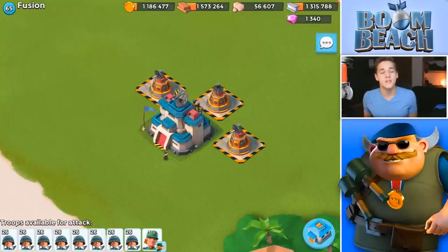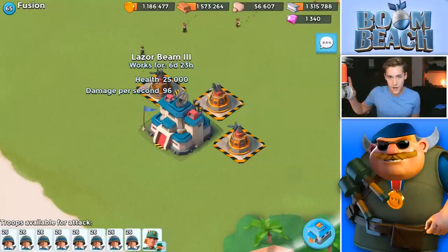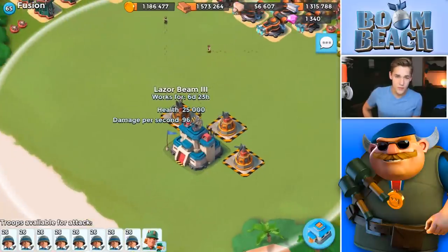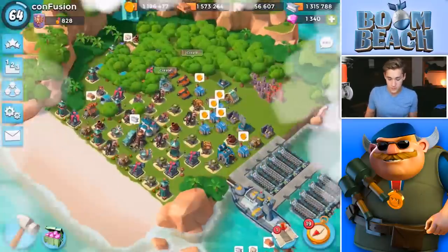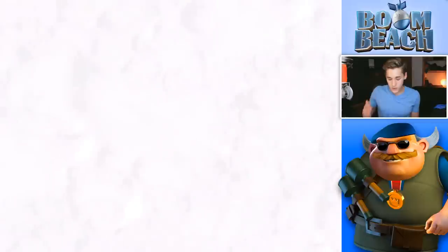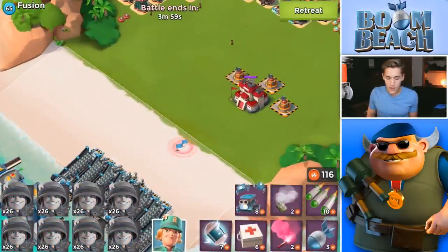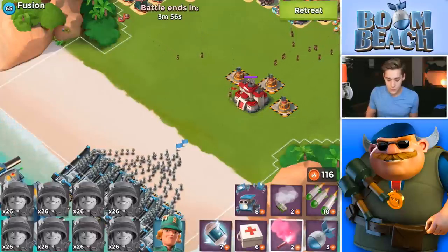Welcome back to the next installment of every troop versus a prototype. We have three tier three prototypes — laser beam style. We did the hot pots, we did the doom cannons, we did the shock blasters, so now is the time for the laser beam. We're going to see which troop loses the most unit points — that's the number of units that died multiplied by the unit size.